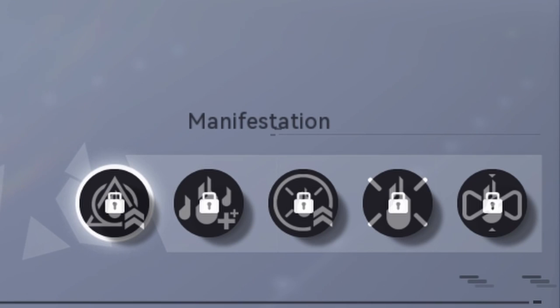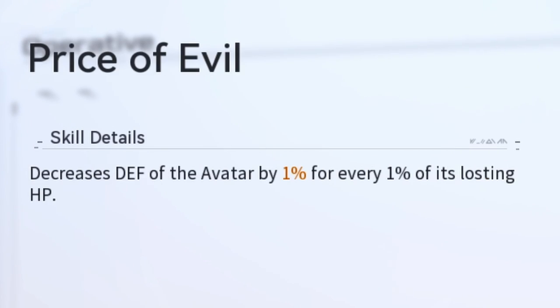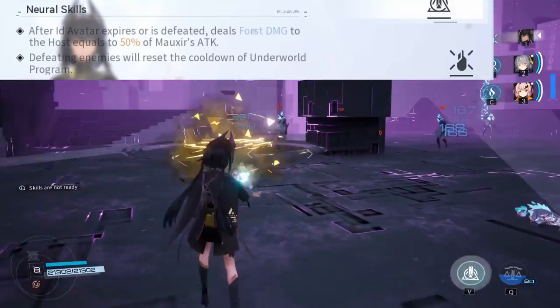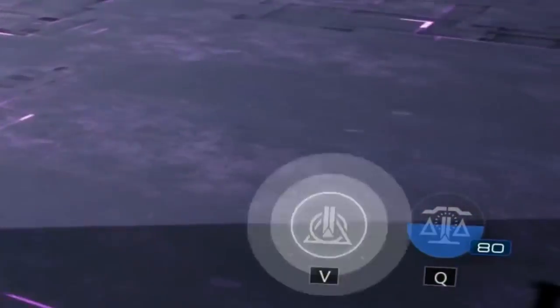Underworld Program can encourage safe energy charge team compositions. All of Maxxer's manifestations enhance her avatar orbs further, such as increasing their on-screen duration, defeating targets immediately at low health, and decreasing the avatar's defense the more health it's missing. Her neuron skills will deal even more damage when the orb is defeated or expired, and will reset the skill cooldown when defeating an enemy. This lets you spam her ability.